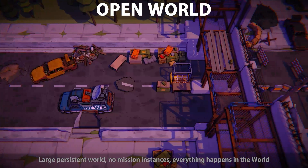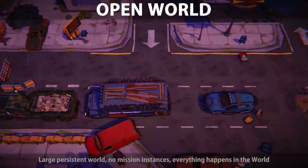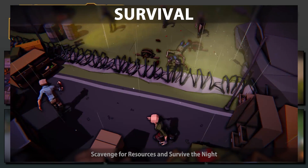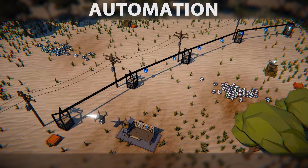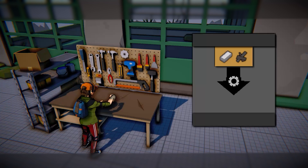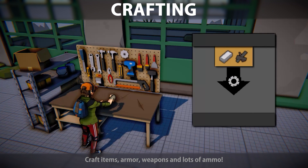In the announcement video I showed quite a lot, and there were a bunch of questions regarding what assets I'm using to make the trailer and the game a reality, so let's look at those. I'm going to showcase what assets I'm using right now, and which ones I won't be using in the future as the game gets closer to release. That includes visual assets, some interesting effects, music and sound effects, and of course a whole bunch of useful tools.